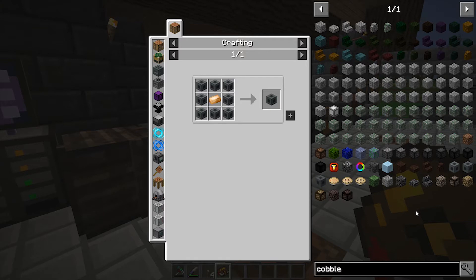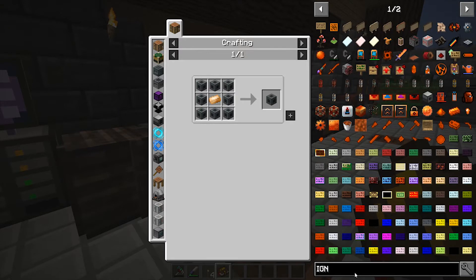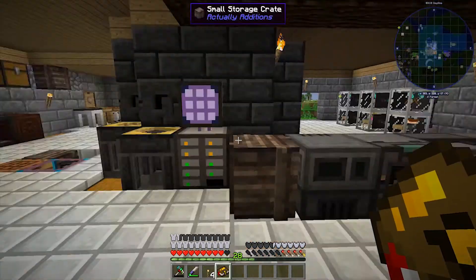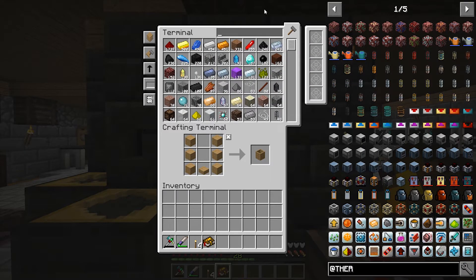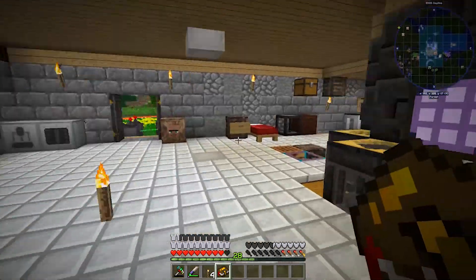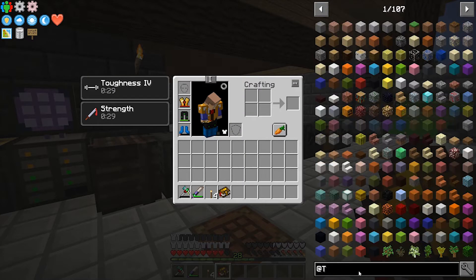The other option would be the Igneous Extruder. It would require copper coil, some glass, a device frame, and some mbar. But we don't really have upgrades for that, so I think we'll stick with the Nuclear Craft one because we already have a lot of that Nuclear Craft metal.